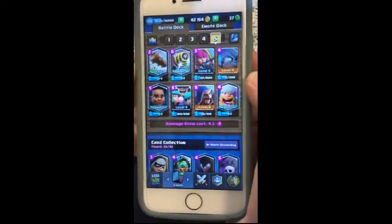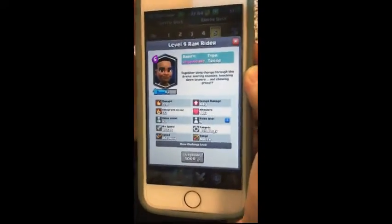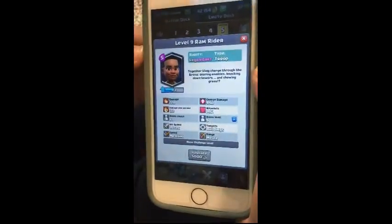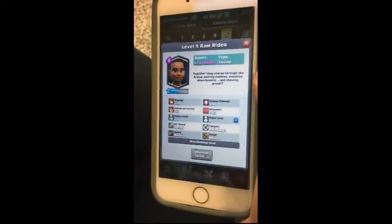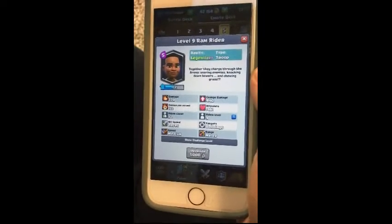The next card is the Ram Rider, which is basically an upgraded version of the Hog Rider. It's a legendary, so it's hard to get, just like the other two legendaries in the deck. It does charge damage — just like the Prince, it dashes and can do multiple hits on the tower, and it stuns enemies as it hits them.